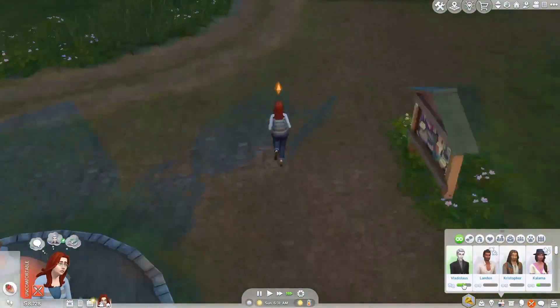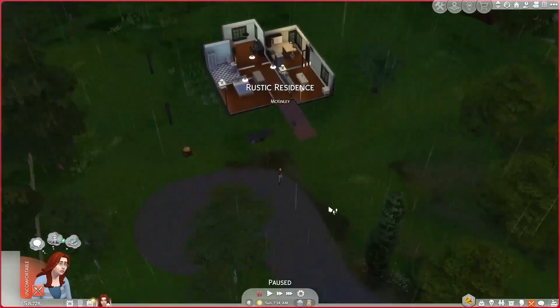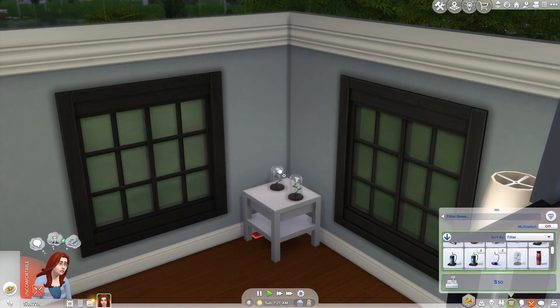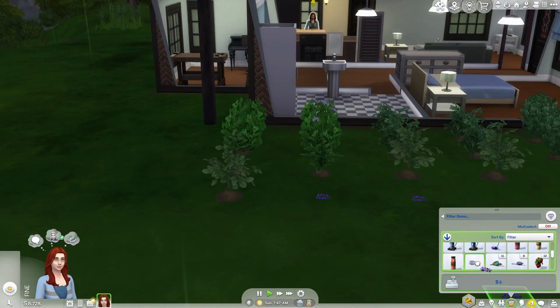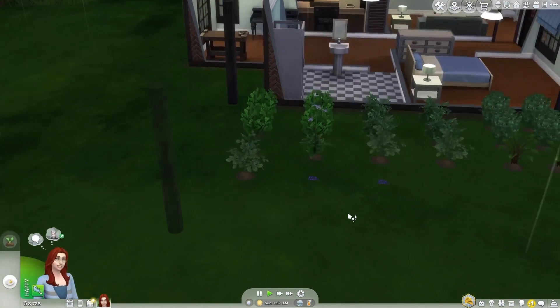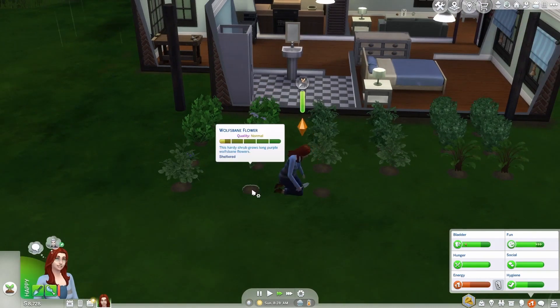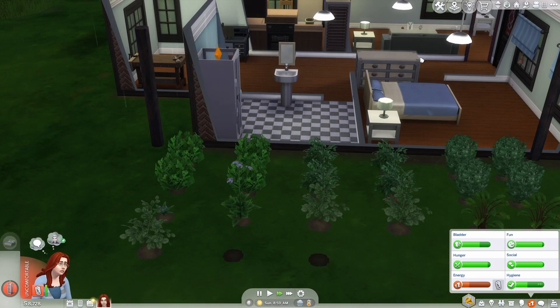Let's harvest the wolfsbane and go home and get some breakfast. Look at that friendship bar! Let's go home, go eat some grilled cheese. Let's plant two wolfsbane plants, and then we will have it ready and waiting when the time comes to cure ourself of being a werewolf.